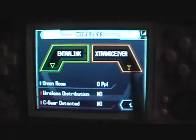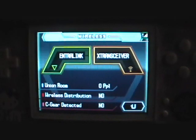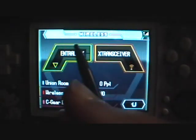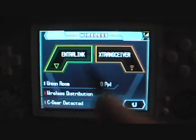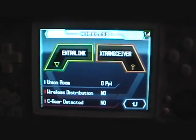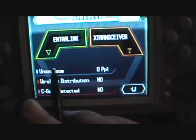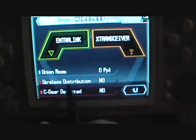Over here you have wireless. The entry link — if you have any friends to play with that you guys live near each other, you go to entry link and it teleports you to the center of the Unova region. You go across the bridge, you talk to your friends, and here you can see if any of your friends are in the union room.